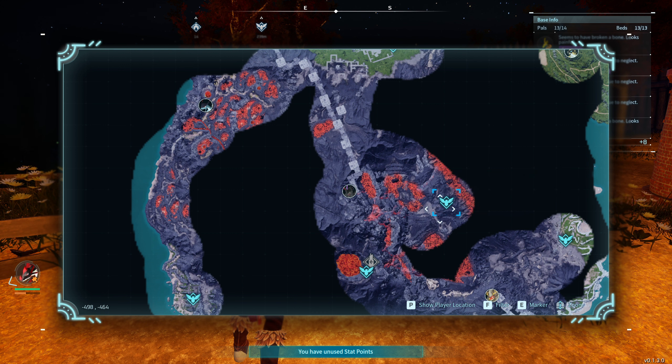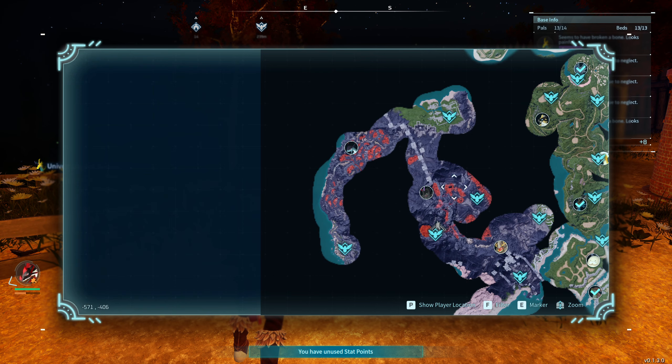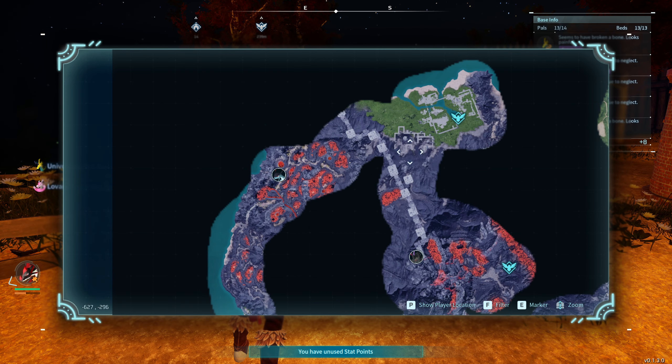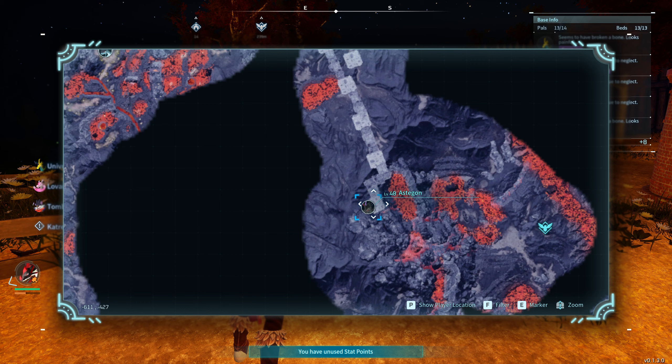You're going to want to teleport to one of these two locations and then fly over here to actually battle it. To get into this lair there's a little entrance at the front, and if you can't find that entrance there's also an entrance on the other side. I actually have a video about how to find the entrance on the channel so you can look for that.